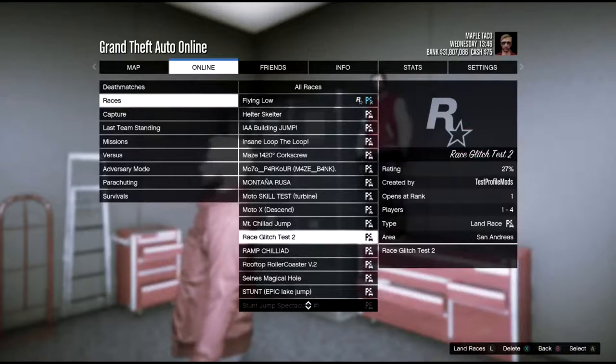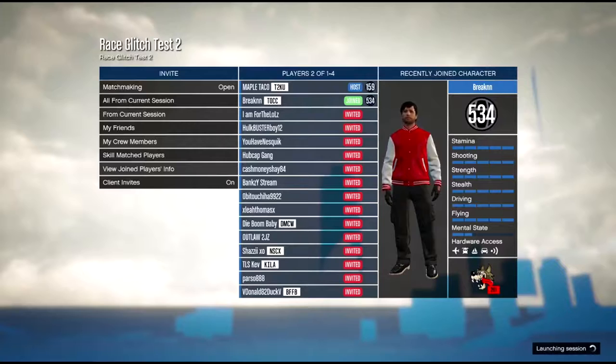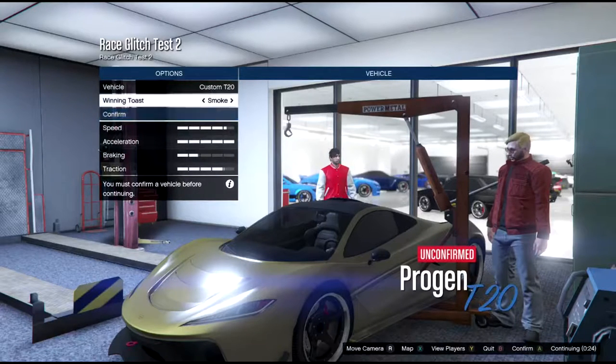To do this wall reach, just start up this race. I put the link down in the description so you can download it. Once you have the race downloaded just start it up. It's a race glitch test too.